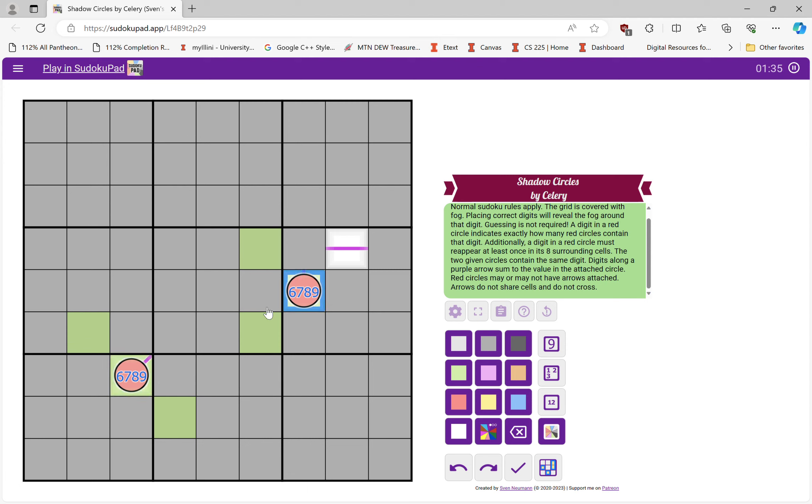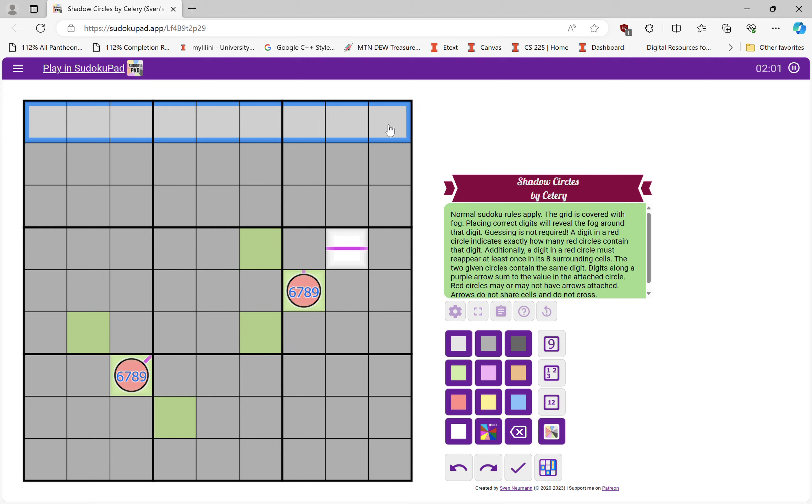Now then, if this guy is a nine, then it means essentially every single occurrence of the number nine must be in a circle. Is that theoretically possible? I don't think so. Because what are we going to do with the nine in this row? It's going to have to be in one of these four cells. And then one of the surrounding cells has to be a nine, which means this has to be a nine. And just like that I've immediately determined it could actually work. So scratch that — theoretically this could be a nine, because the two circles could refer back to each other.